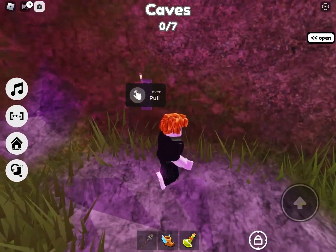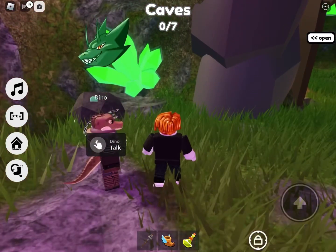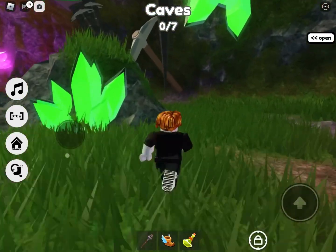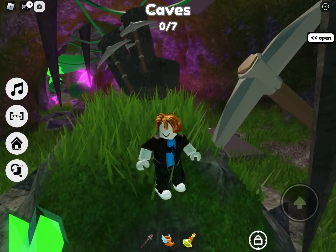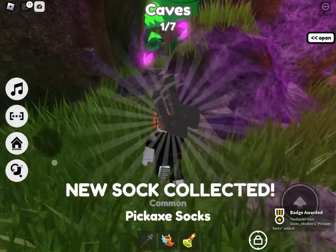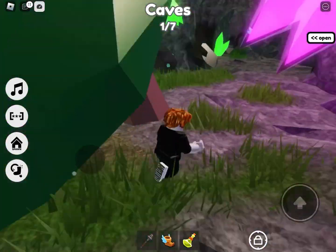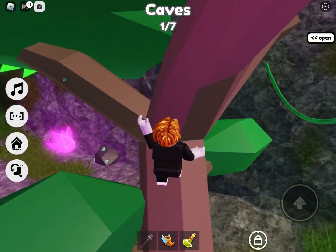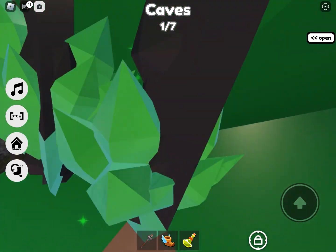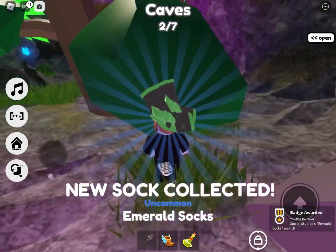You have to flip the lever over here for one of the socks, so pull that lever down. Up on top of this hill, keep going and you should find a sock right here — get up on top and here are the emerald socks.